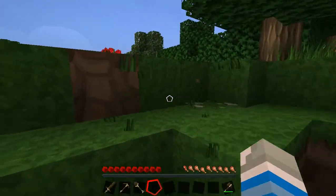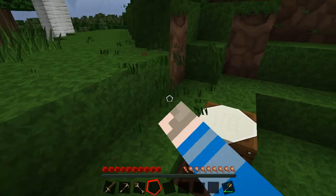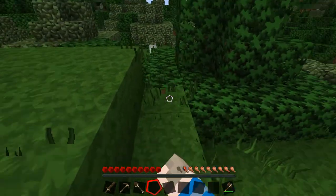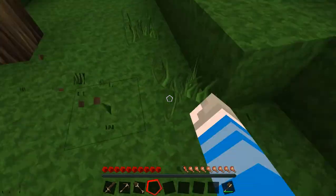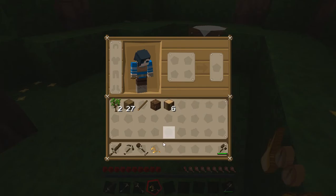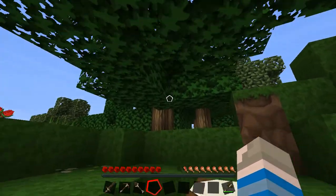I think this is gonna be where we set up the house. I'm clearing out some grass. I'm gonna chop down these trees here and I don't know what kind of house I'm gonna make. So if I don't have a house set up by the end of this episode, leave some ideas down in the comments.